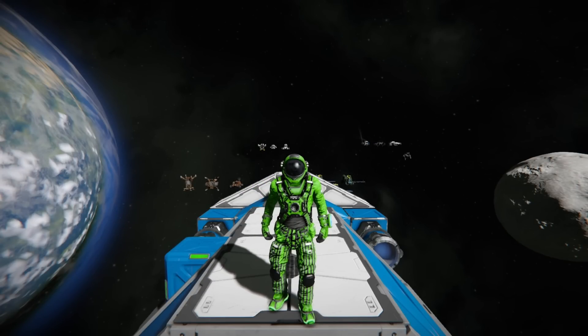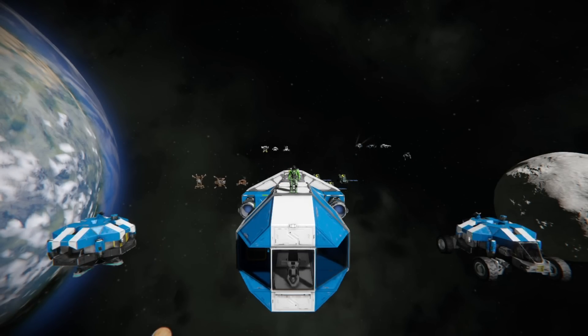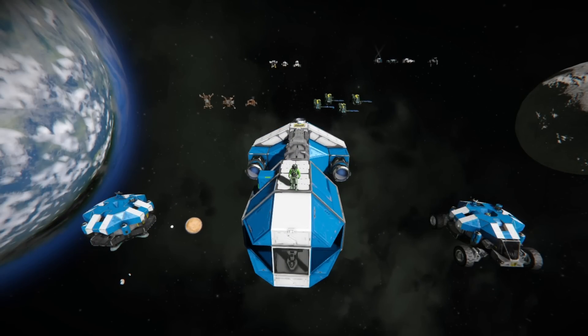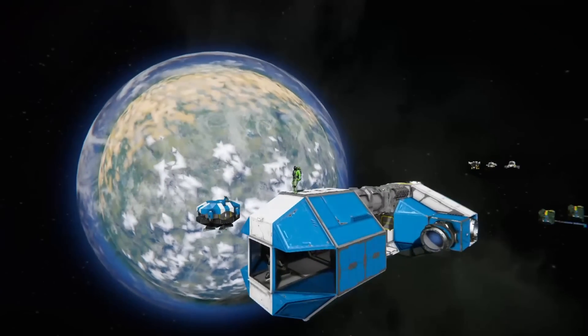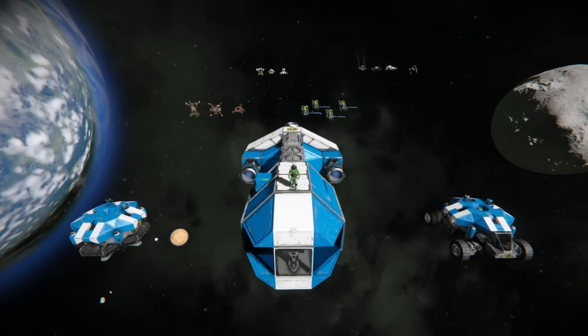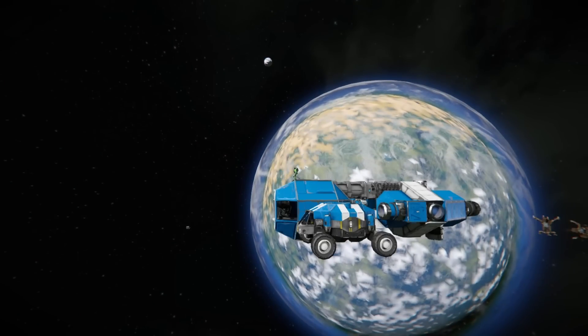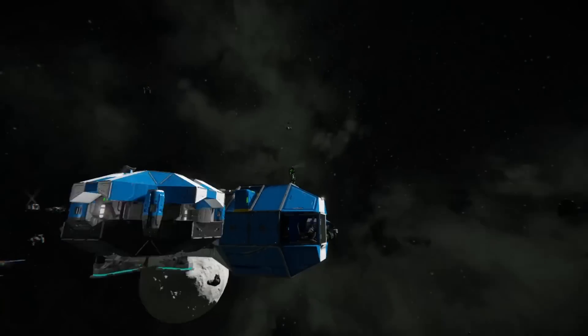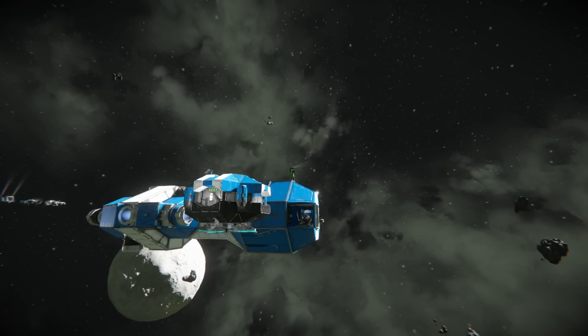Hello all, and welcome back to another walkthrough video. Today we're taking a look at the submissions for the March build competition on the Discord server, and that is drop pods. As you can see, we've got the three standard drop pods as reference. We are going to be making replacements for these, with the only major change being that the space pod — this big one I'm standing on — is going to have to be small grid for the new sets.